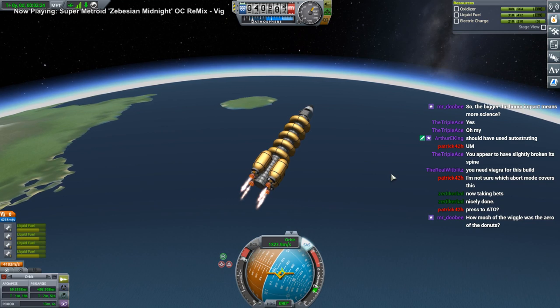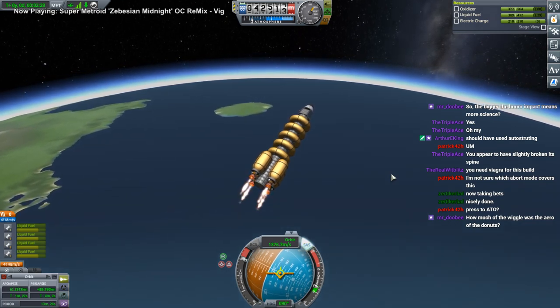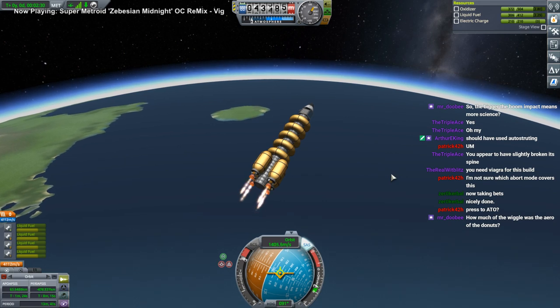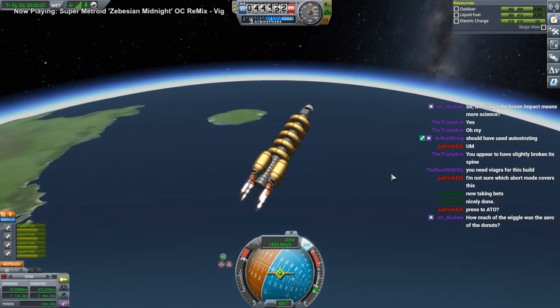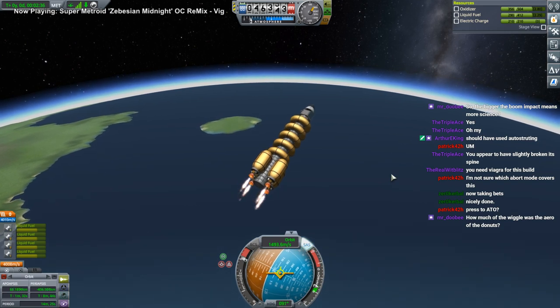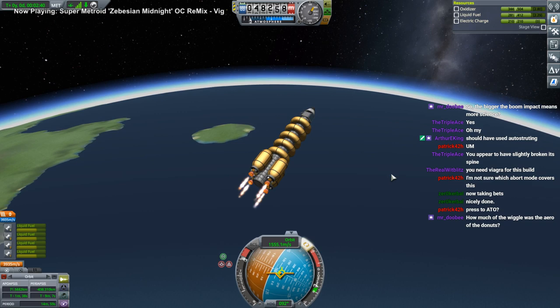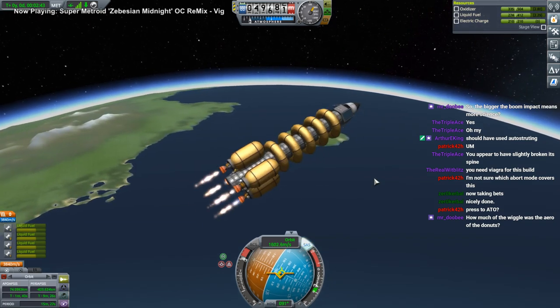Abort modes are generally only used for crewed missions — otherwise it's just destroy the thing. How much of the wiggle was the drag of the donuts? Well, the joint has to have power to blame. Could be the baguettes too. Let's not single out the donuts necessarily.